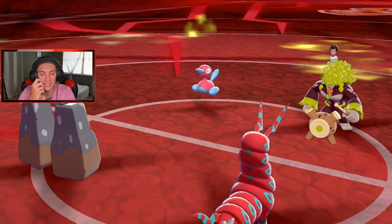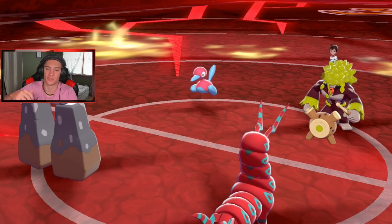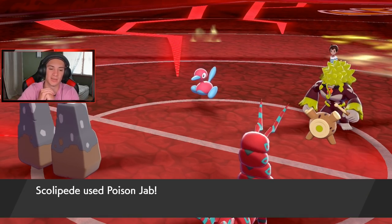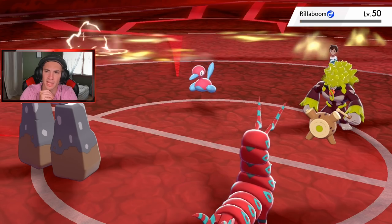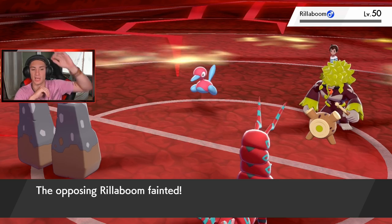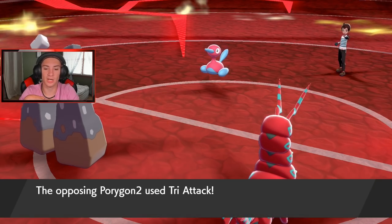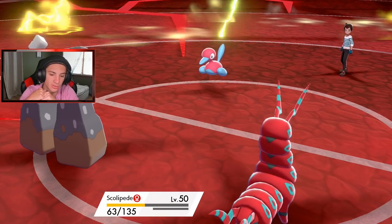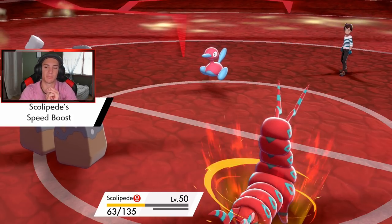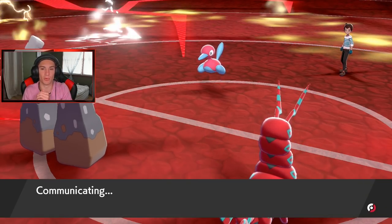Poison Jab comes out — he doesn't go for Grassy Glide, I'm surprised by that. Porygon-2 goes for a Tri Attack, going after my Scolipede, so we didn't even have to use Protect. We do get the Speed Boost so we have a speed advantage. Tyranitar comes out — Megahorn might be able to do it dirty.